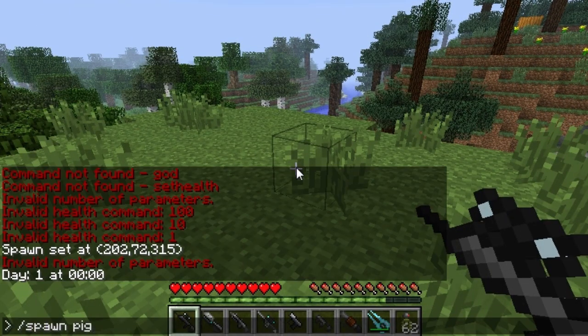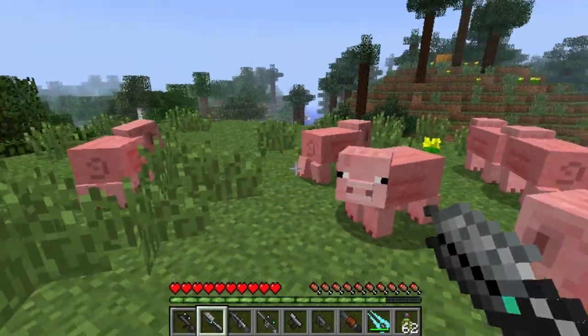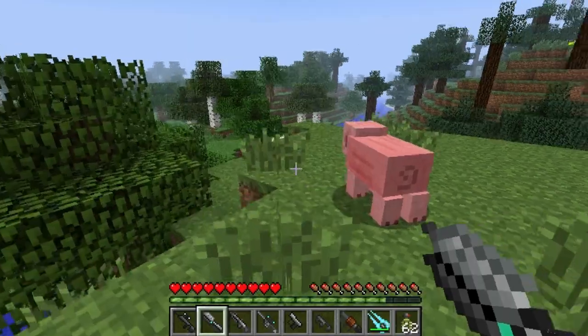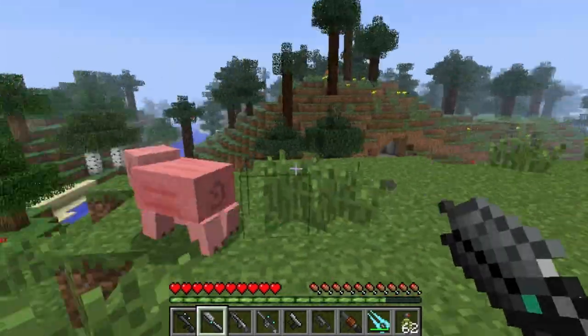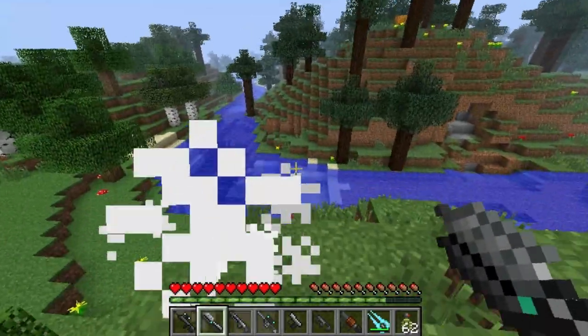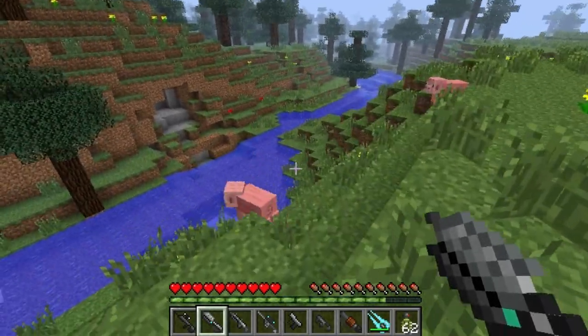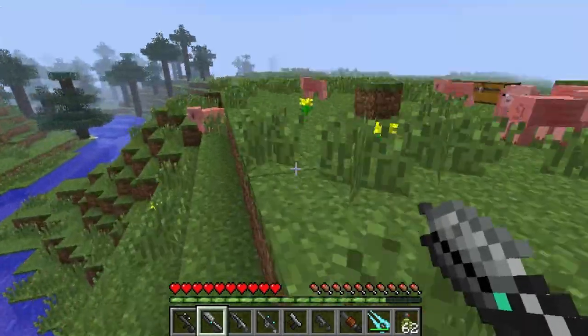Let's spawn some pigs and demonstrate the assault rifle. If you know Halo, the assault rifle is a spray-and-pray kind of weapon, and it's very similar here — it does a nice amount of damage but it's not very accurate. And already I'm out of ammo.